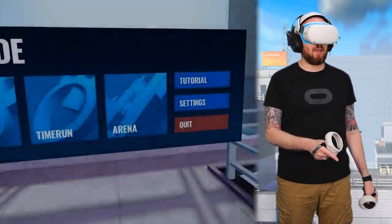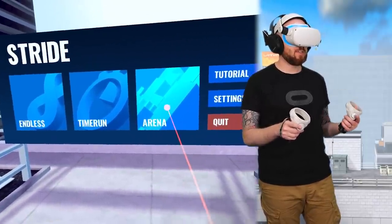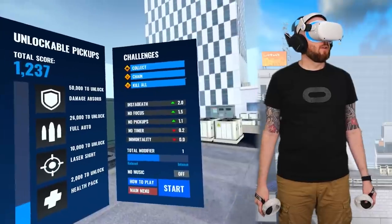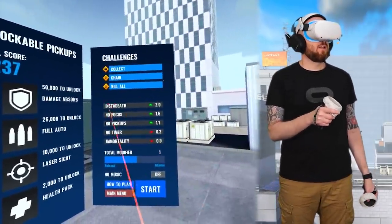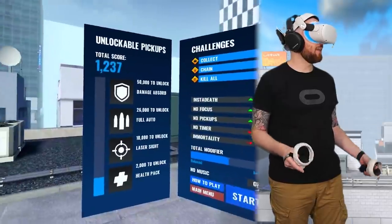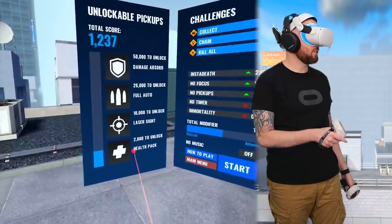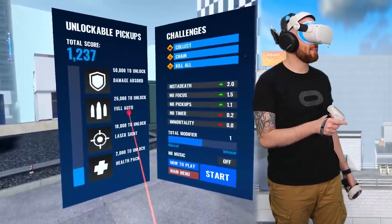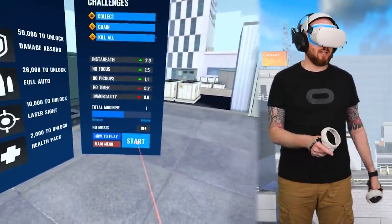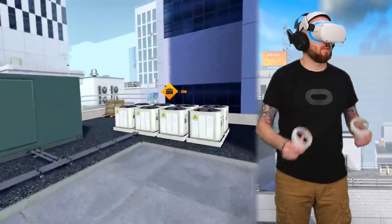Let's jump back and I can show you the arena mode. This is much more action-packed, a lot more enemies and you've got weapons and other things to contend with. Here we are in the arena mode. You've got loads of different modifiers you can do to make it harder — it's pretty hard as it is already. You've also got some unlockables, so once you hit a certain threshold you can unlock modifiers like health packs, laser sights, and other bits and pieces.